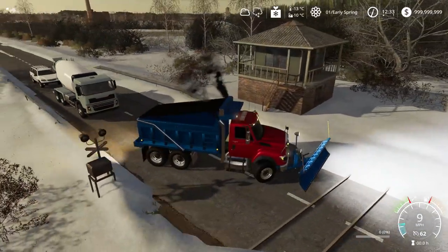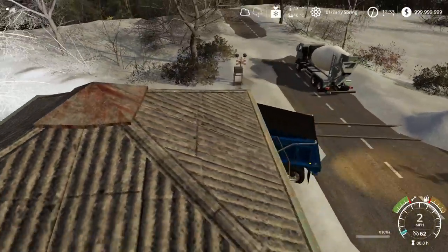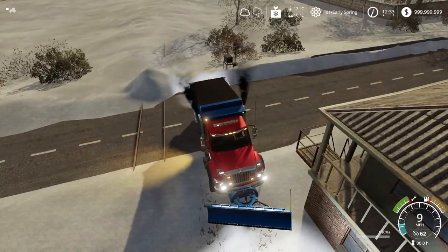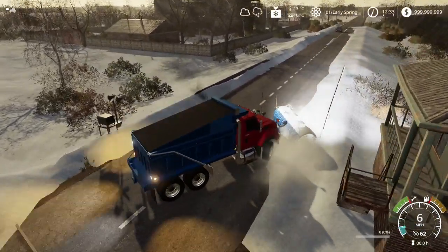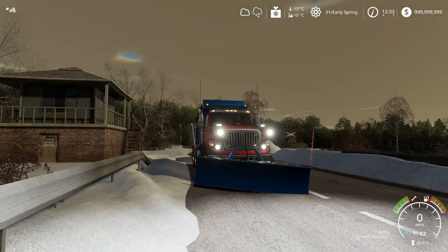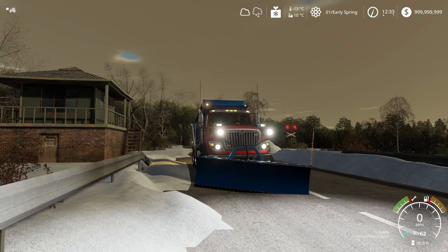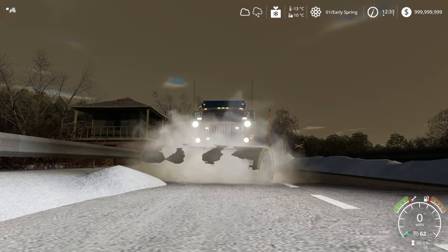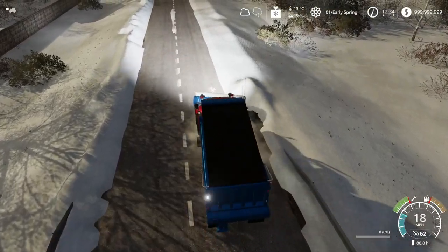There we go — now we can turn around and let those cars through. We'll back up and turn around. Let's lower the plow back down. We'll raise it just a little bit since it was kind of digging into the ground. That should get it all.